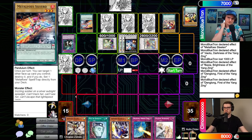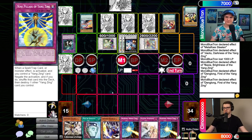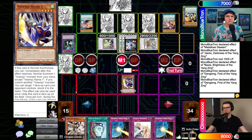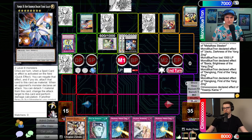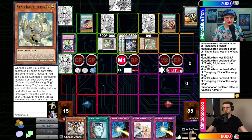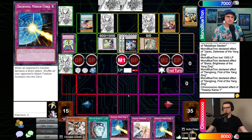May I quickly read Nine Pillars? You have to destroy a Yang Zing - that's the only thing I care about. We're probably screwed. Let's go Yosenju Kama One - I'll Nine Pillars here. This gets shuffled back into the deck and you destroy a Yang Zing card you control. We'll go Chaofeng. New chain: Chaofeng One, Chi Wen Two. Chaofeng adds a tuner. That was fun - I'll just set three and pass.